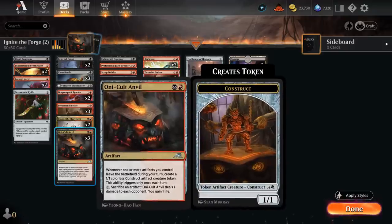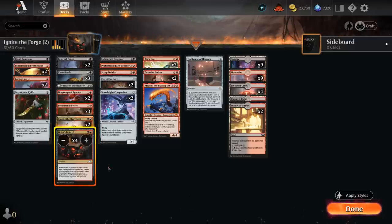The key card in this deck is Only Called Anvil, a 2-mana artifact. Whenever one or more artifacts you control leave the battlefield during your turn, create a 1/1 colorless Construct artifact creature token. This ability only triggers once each turn. You can also tap and sacrifice an artifact to deal one damage to each opponent and gain one life. So the Anvil can enable itself as long as we keep feeding an initial artifact to it, and we can also sacrifice our own Construct tokens to drain the opponent. This is the key card — we're definitely going up to four copies.